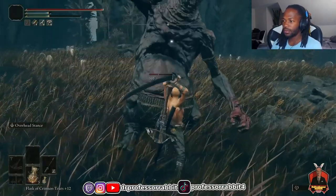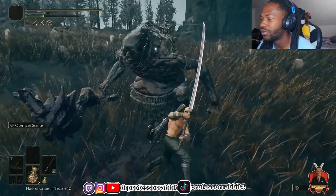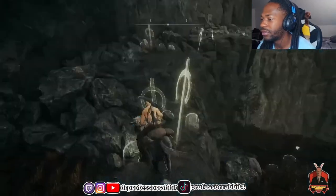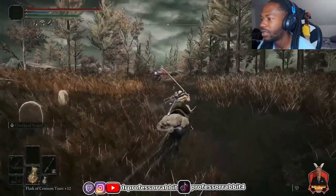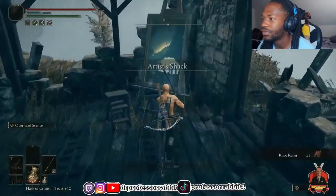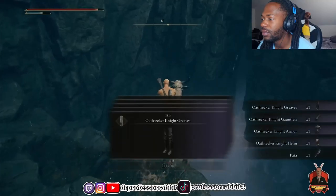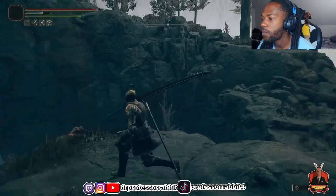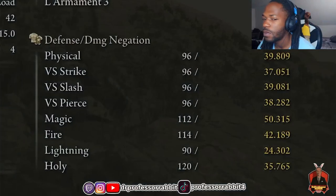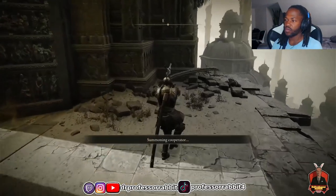Since I was indecisive about what to commit to, I held off on upgrading for now and explored more of the DLC with an unupgraded weapon. I found a path leading to the upper plateau area. I grabbed the Incursion Painting, then jumped down to the Church of Benediction and grabbed the Oath Seeker Knight armor set. I put it on immediately — I could still medium roll, and most importantly my damage negation was all the way up to 40%.